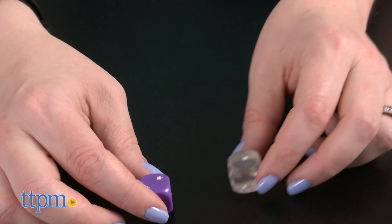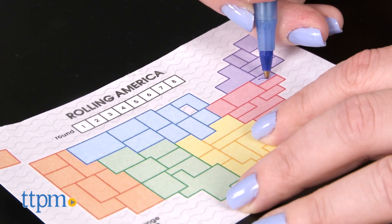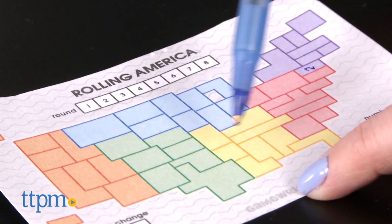If you roll one of the colored dice, choose one empty state in the region of the map that matches the die color, and write down that number in that state. If you roll a wild die, choose one empty state in any region and write down the number rolled in that state.